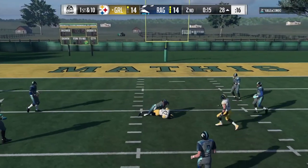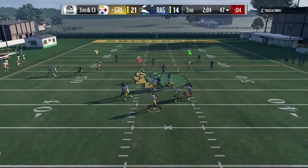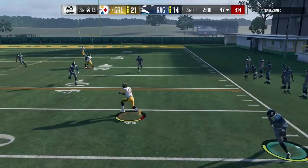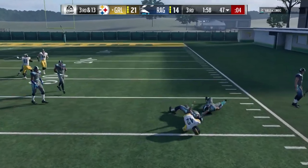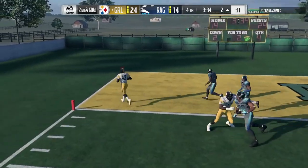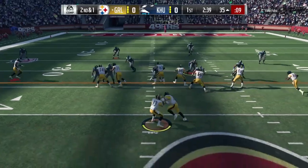They don't have Sean Taylor out there. Warfield's catching in traffic is a nice 89 — he gets that catch-in-traffic animation where they couldn't get a better hit on him. But you will see some contentious catches that he loses because of that 89 catching in traffic. I'd expect somebody like Rice to hang on to those better.